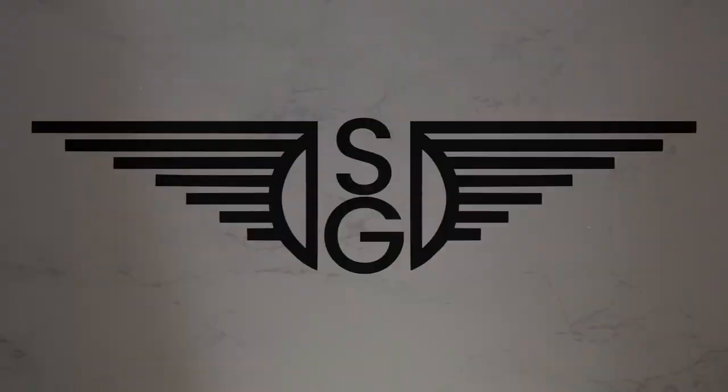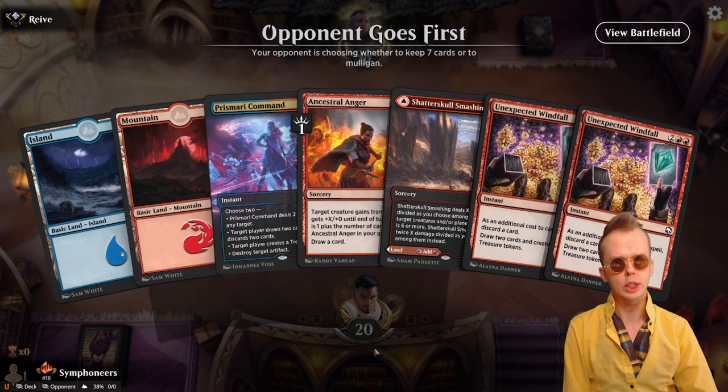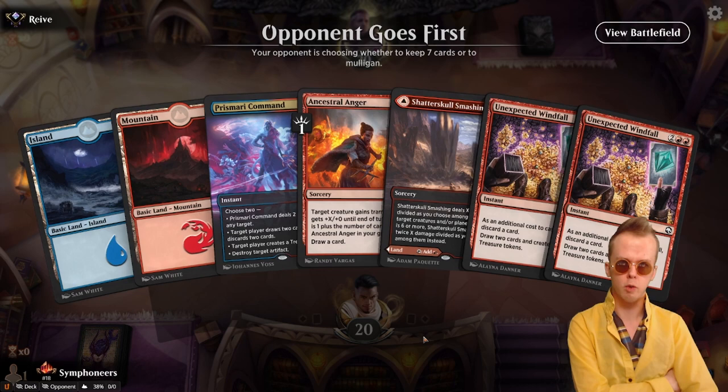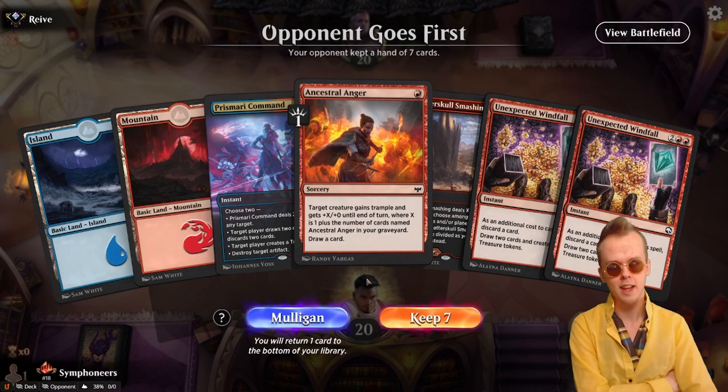Okay, let's get on to some games. This hand is a patchy hand. Opponent goes first too. If they're playing aggro, we can play out a Mountain, Ancestral Anger on their creature — use that to buy a little bit of time or get literally any value out of our turn two, and then get up to Prismari Command and stuff. This is a really iffy keep, but you take risks sometimes.